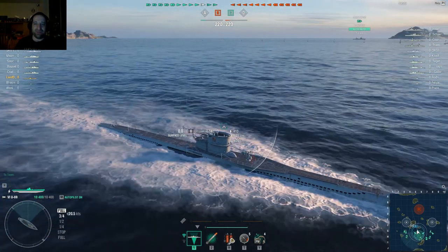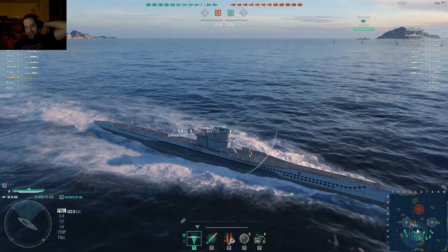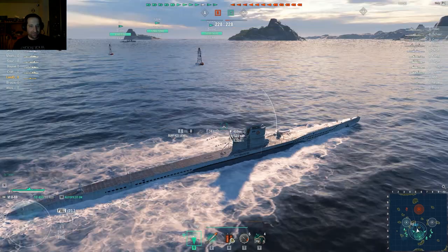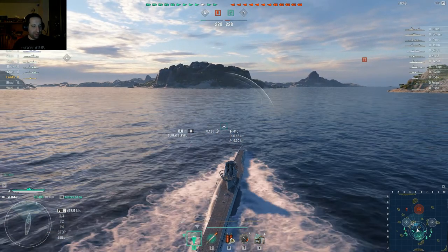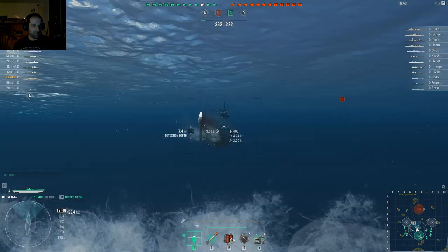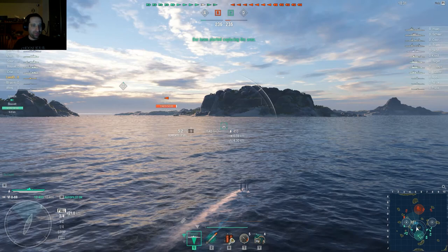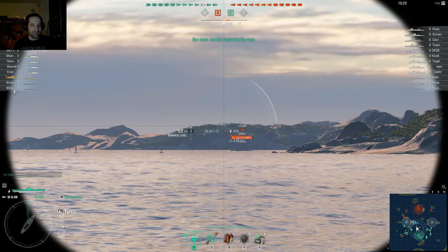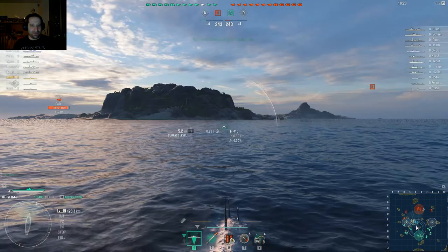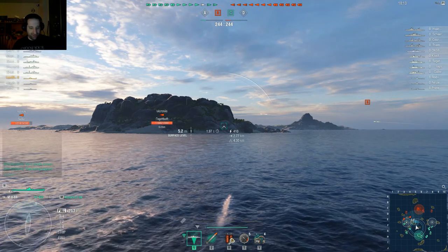One thing I wish you could do is use the deck gun — sometimes when you want to be bold and try to finish off a ship that's close to death, I'd like to use the deck gun, but you can't. So I'm going to dive to about 5.8 meters — just below periscope depth. Enemy force detected. There's a destroyer over there, so I'm going to stay away from him. I'm looking for the battleships and cruisers.